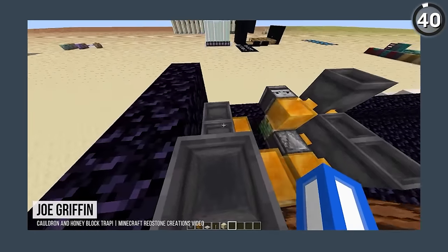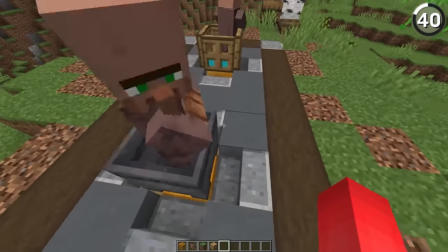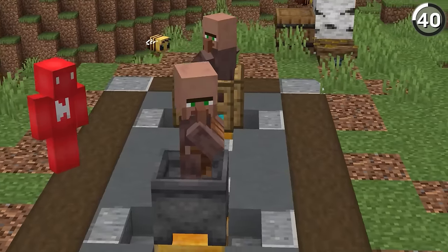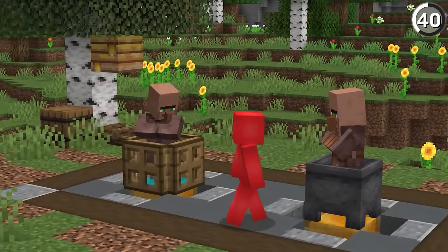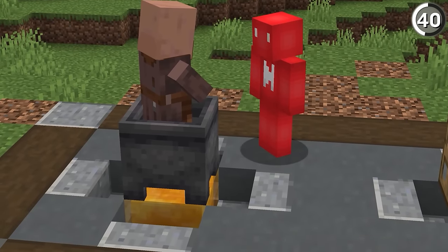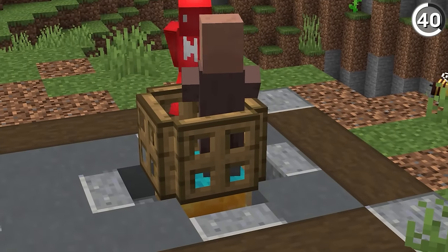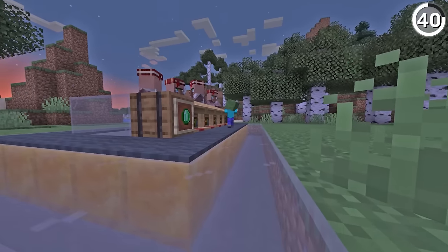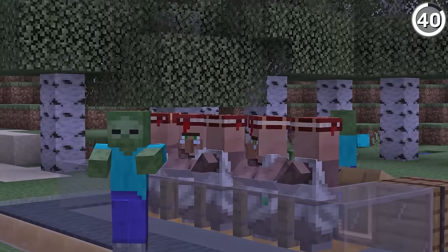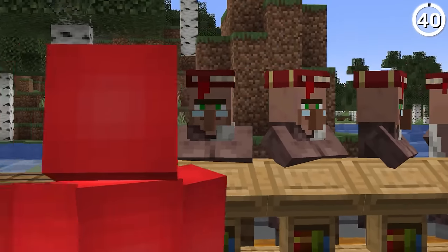Honey blocks are great for redstone traps and traps without redstone. With the honey block's unique properties, if any mob stands on top of it, they can't easily jump over — meaning that if you put a mob or villager inside a composter or cauldron with a honey block underneath, they're not able to jump out. Just like that, you've found the sticky situation to keep your villagers inside your trading hall. And to go one step further, add an extra ring of honey blocks around them so baby zombies can't jump in to try to kill the mob either.